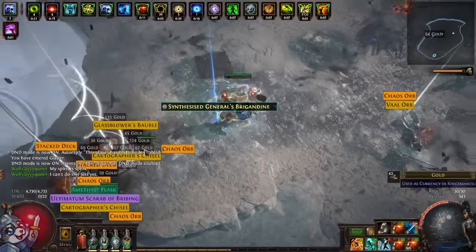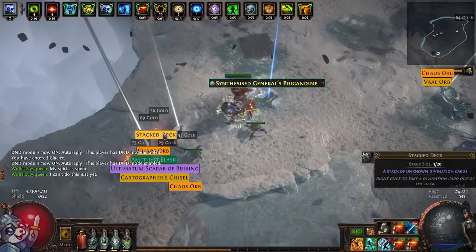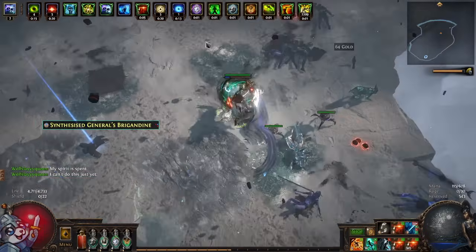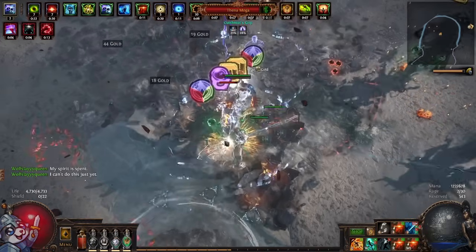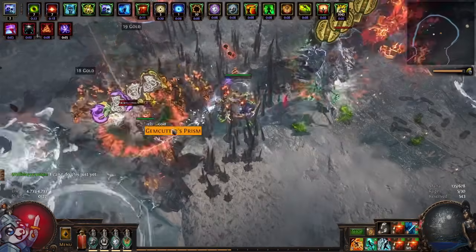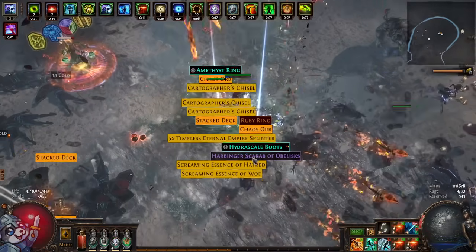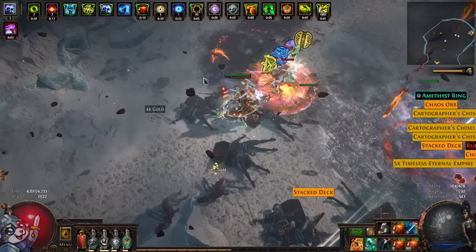I am still making so much currency with this strat to the point where I could use an extra pair of hands just to hold all these golden balls. Welcome back everybody. The name is Wolf and you are eccentric exiles that are still looking to make fun currency strategy a possibility in this T-17 nightmare of ours.